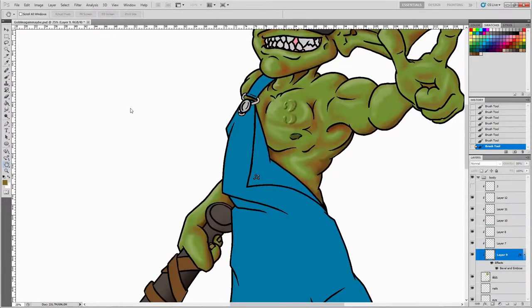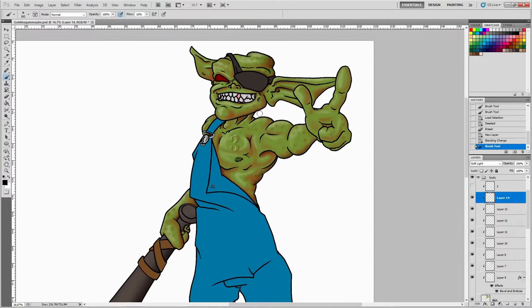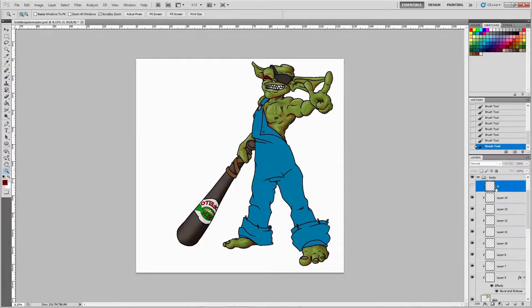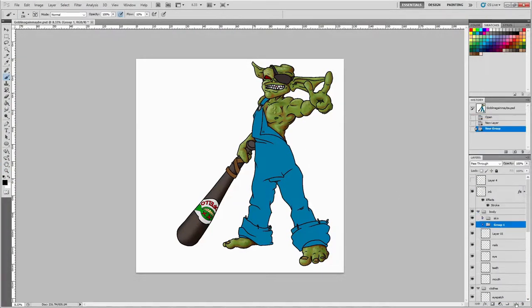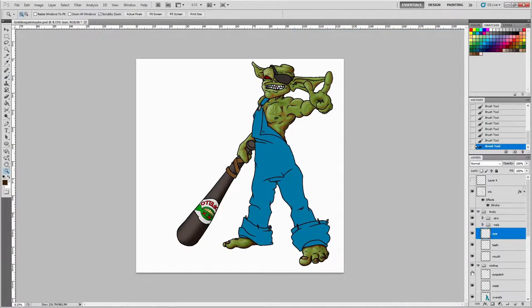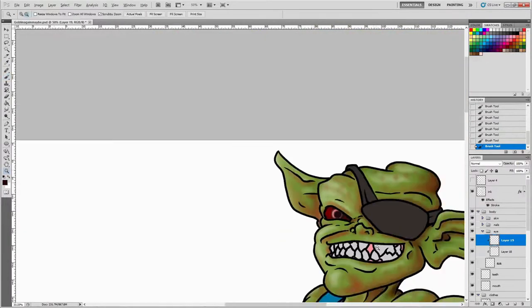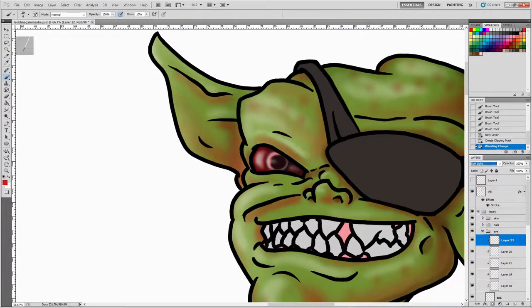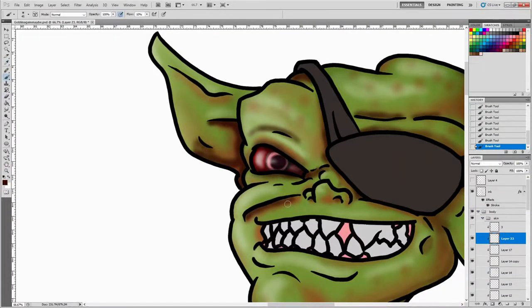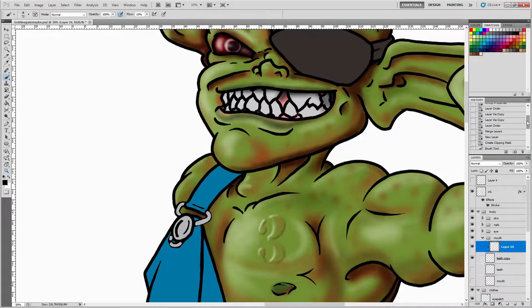I tried to blend that together with the green skin, ultimately making it more of a brownish, tannish skin with a green tint. I like what it looks like, but I don't know if I'm 100% happy with it — let me know what you think. I decided to commit to it, because sometimes I second-guess myself, and I wanted to follow through and see how it ended up looking.